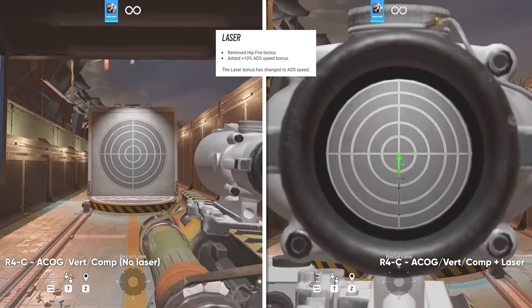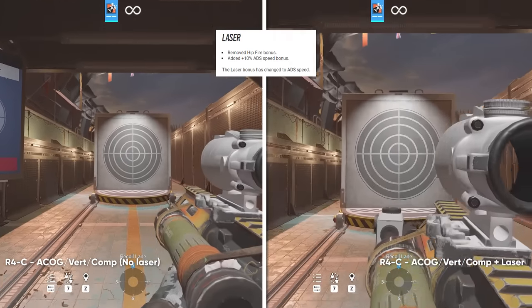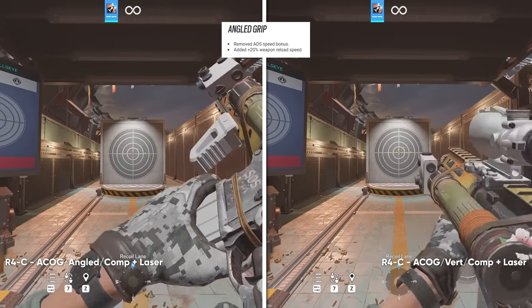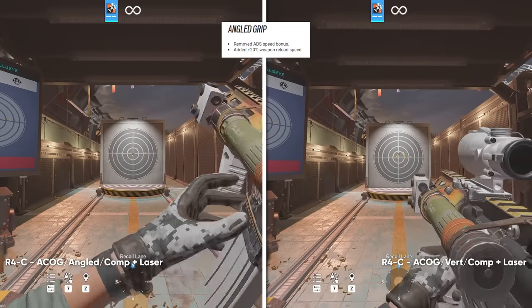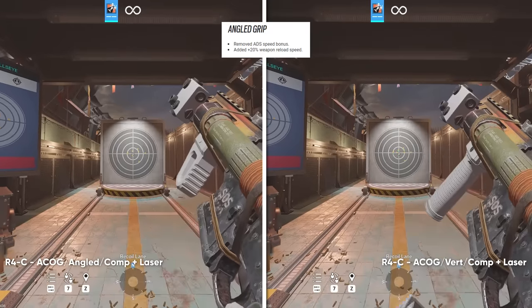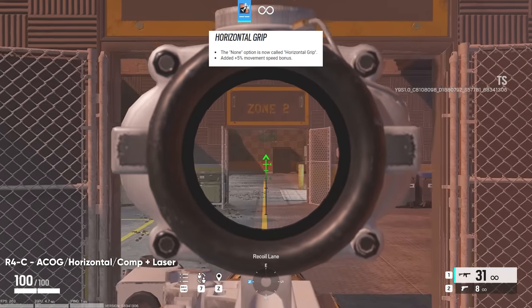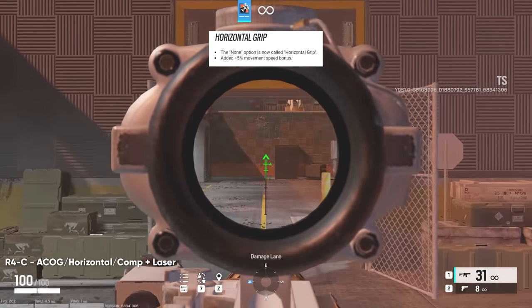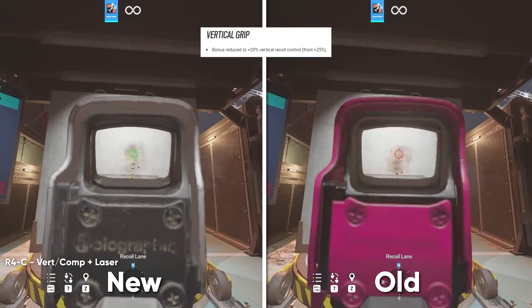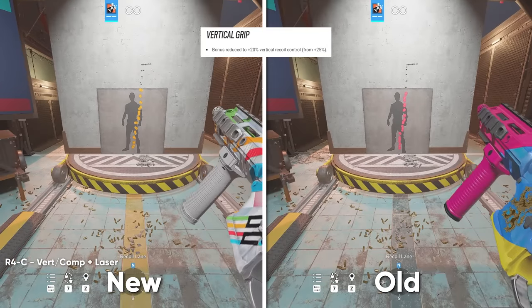For lasers, they removed the hipfire bonus and added a 10% ADS speed bonus, which is important since ADS speed was slowed universally across all weapons. For the angled grip, they removed the ADS speed bonus and added a 20% reload speed bonus instead. The 'none' option is now called the horizontal grip and adds a 5% movement speed bonus. For the vertical grip, the recoil control bonus was lowered from 25% to 20% vertical recoil control — just a 5% nerf, but I still think it'll be the most popular grip.